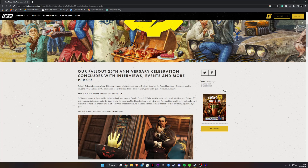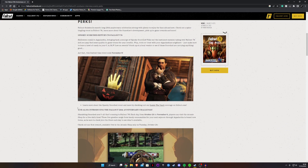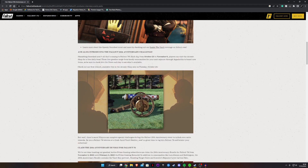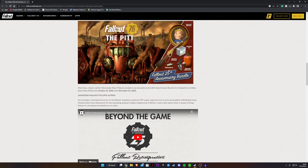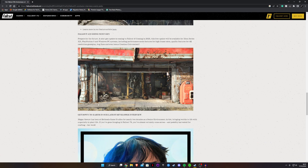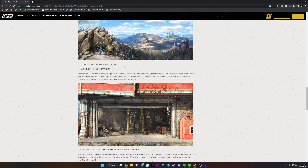Here we are on this article for the 25th anniversary. It did release a couple of months back and we're focusing on the Fallout 4 next gen section. There's loads of stuff about Fallout 76, free anniversary bundles and so on, but there's something else here — Fallout 4 is going next gen. We don't get that much really, just this image and a small blurb which we'll read now.